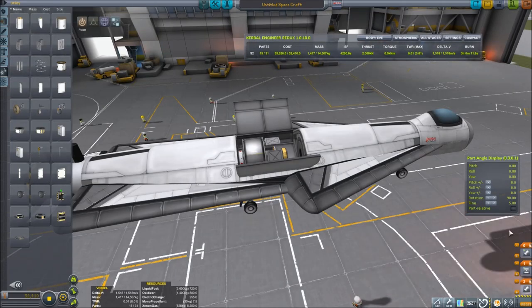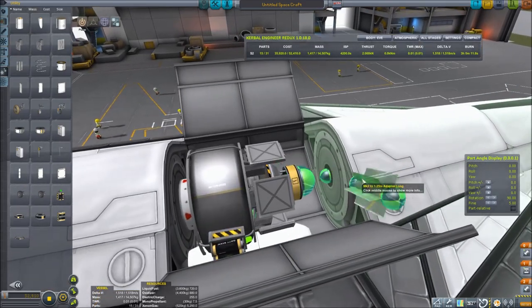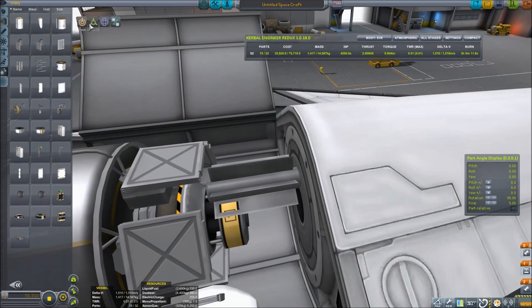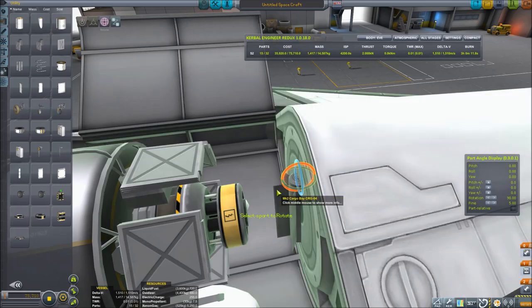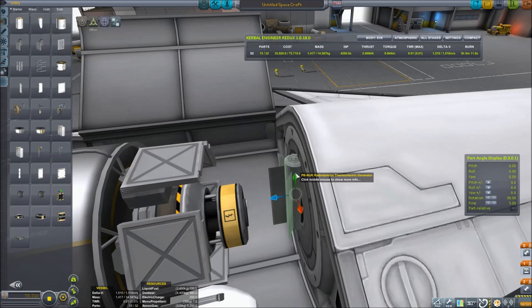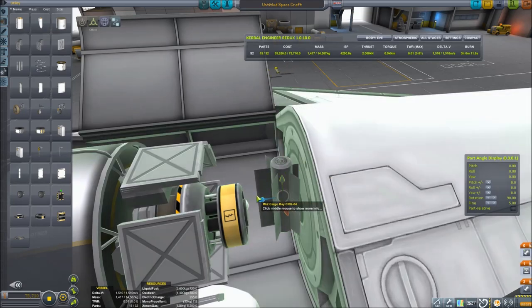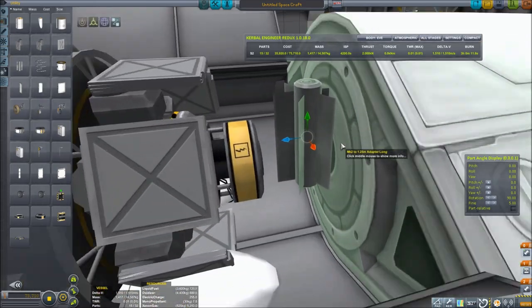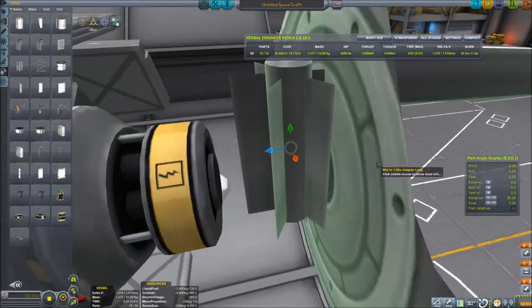I've almost forgotten something I've forgotten quite a few times before — the electrical generation. We could use a solar panel, which would be slightly lighter, but we're going to use the RTG because it's very convenient. We won't have to think about it again — it just sits there and generates power no matter what the conditions are. We're going to tilt it down so it takes less space in the cargo bay and offset it out a bit so it's not clipped into the fuel tank.